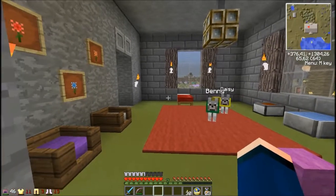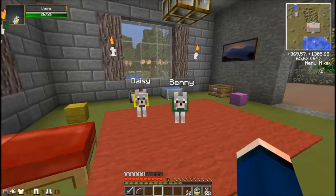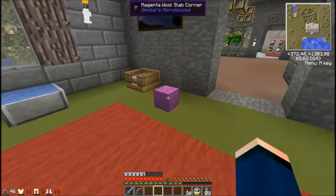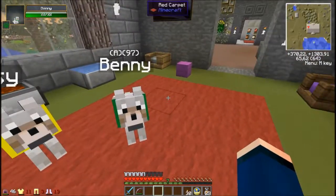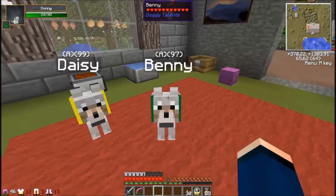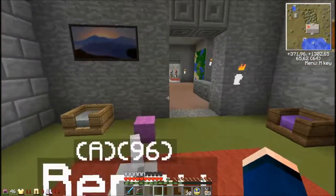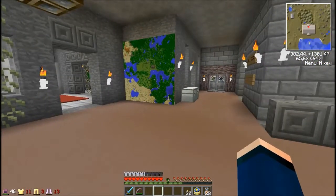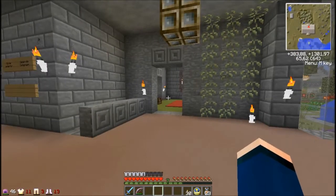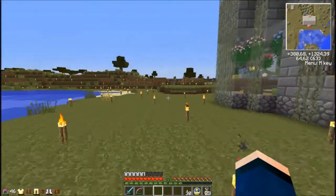I have actually done some work here. So this is the puppy's room — hello Benny and Daisy — and this is now finished and I really like how it looks. I added a little water bowl here with the food bowl, and they also have some little balls, some doggy toys, lots of beds, some decorations, paintings, and item frames. So this room is now finished. I still need to finish this living room area; I'm not quite sure what I want to do with it, but I'm sure I will figure out something.